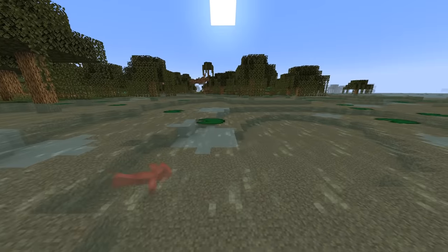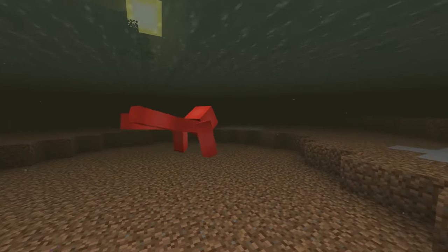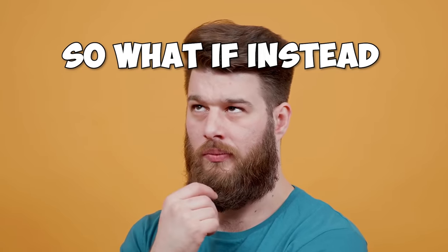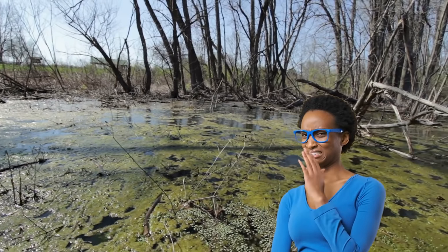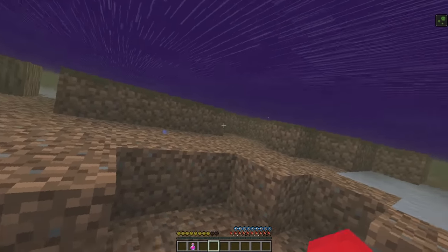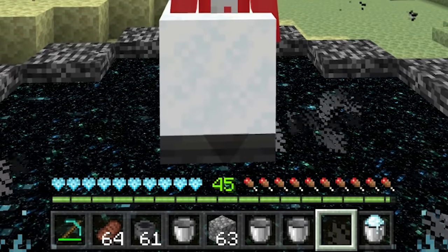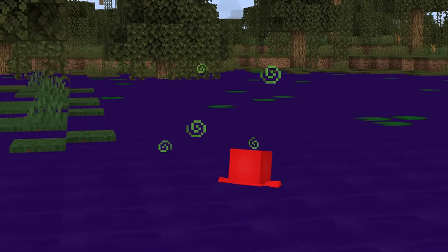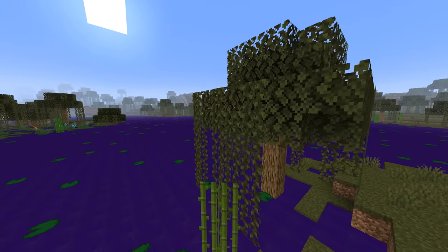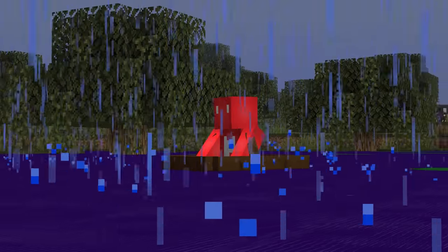Number six: swimming around in a swamp does not seem kosher, and the gross underwater tint shows as much. So what if the water was as hazardous as it looked? Since swamp water isn't safe in real life, it might be fitting to add some detriment for swimming around too long — maybe like the powdered snow effect where a border sets in and you start taking poison or sickness damage. While it shouldn't be a big threat, it would incentivize better forms of travel such as lily pad parkour or boating.